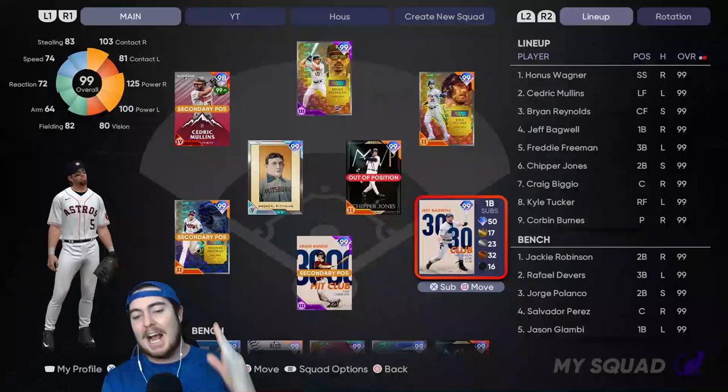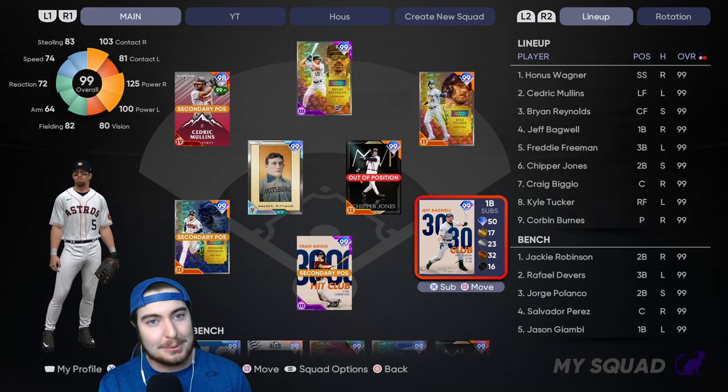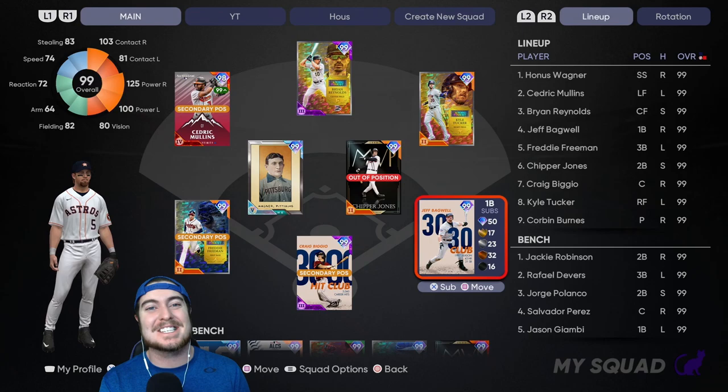We got a new player program today in MLB The Show 21, and the reward is 99 overall Jeff Bagwell. As y'all can see on my screen, we have already completed said program. We got him on the squad, and we are about to debut him.